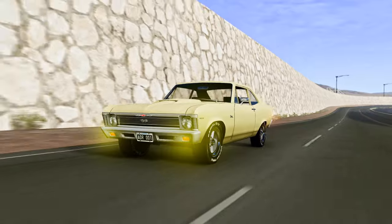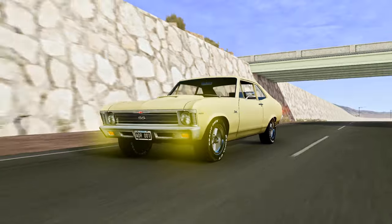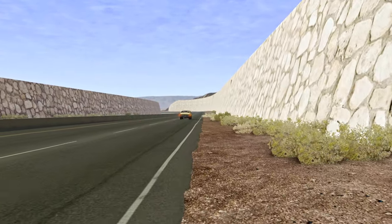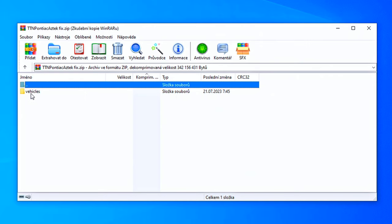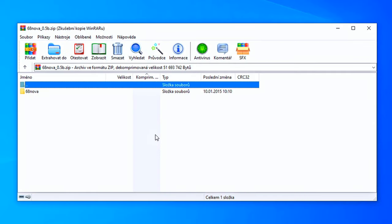Another thing people often ask me about is how to fix old mods. Today I'll share my little trick with you. It's quite simple if you know the ZIP structure a mod needs to have to appear in the game. When we look at a typical mod, we can see a folder named 'vehicles.' Inside it, we find a folder with the name of the mod, and there may be other folders like a 'common' folder. However, when we check an old mod, the vehicles folder is missing — and that's exactly why old mods don't show up in the game.